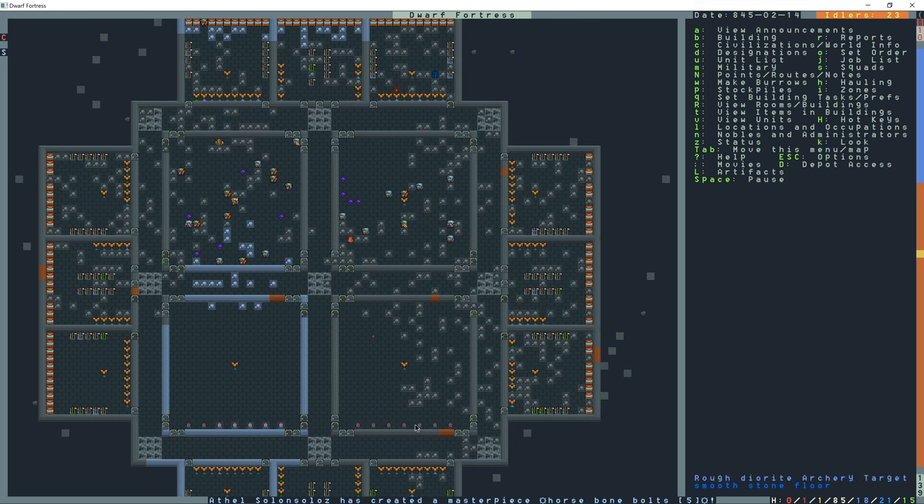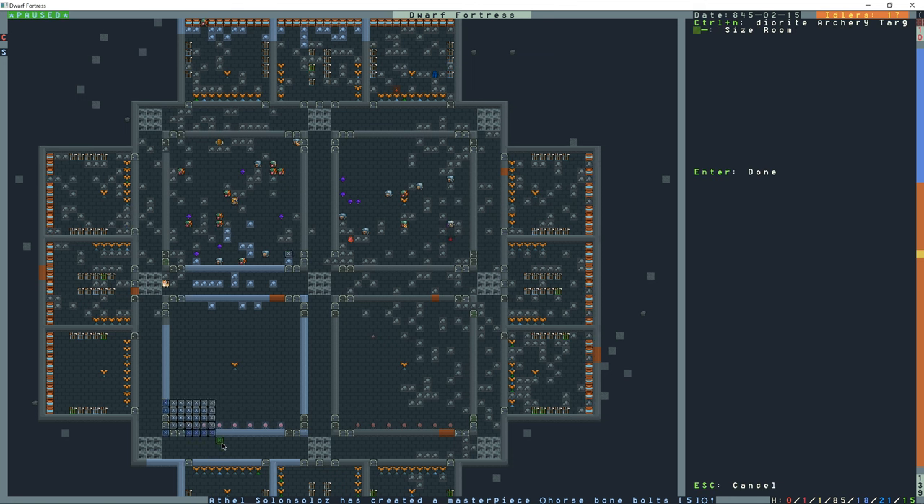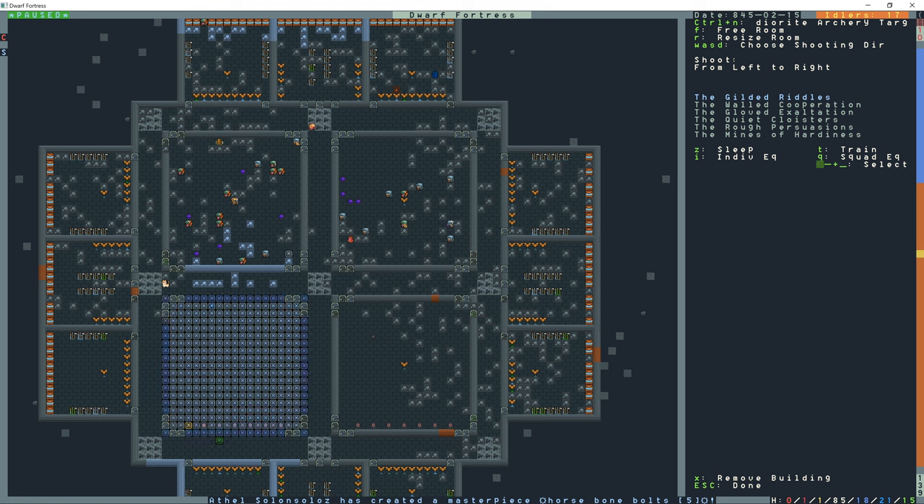The archery targets are created, but nobody's going to use them until we set them up. Click on a target, press R to make it an archery range, increase the size to fill the entire room, and press Enter. With WASD set the firing direction — I'll have them shoot from top to bottom. Then with plus and minus keys assign each squad to train on that particular target.